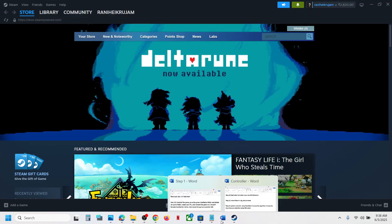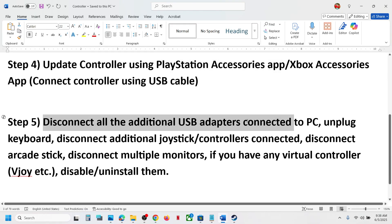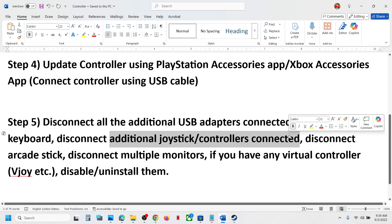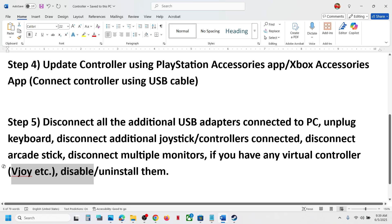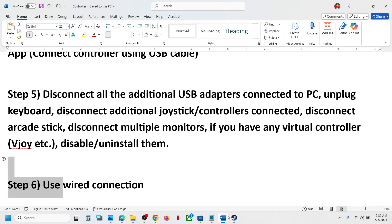If still not working, the next step is to disconnect all external devices. Unplug any USB adapters you're not using, as well as external keyboard and mouse — you can plug them back in after launching the game. Also disconnect any extra controllers, USB dongles, arcade sticks, and multiple monitors. If you have any virtual controller software installed, disable or uninstall it, then launch the game.